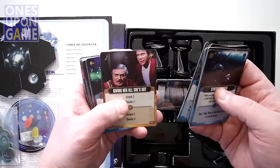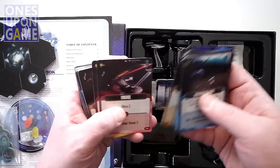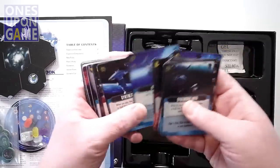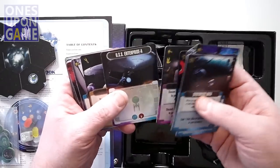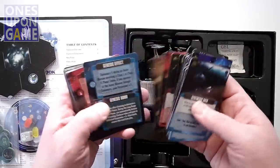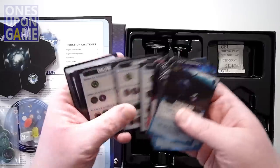You had to have that card — what a meme! Logic. One more time cheat death, as always. Giving her all she's got. Explore. Full speed ahead. Engage. You're going to get Captain Kirk, Enterprise-A, Innovation, Cloaking Device, some correction cards or addition cards for other players.